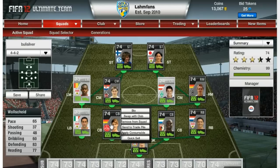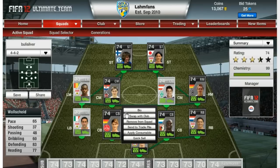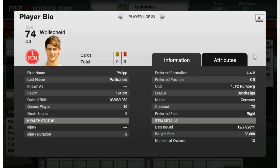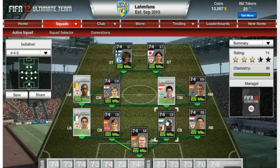Now the two center backs, both in form. First of all, Philipp Wollscheid, plays for Nuremberg — 65 in pace, 83 defending, and 77 heading, 90 strength in game, also 90 heading accuracy, really good in the air. Not the highest jumping, but very good in heading in general, so his heading should, in my opinion, be a bit higher. Got him for 39,000 coins, which is quite a good price. He's 194 centimeters tall, so he will get basically all the crosses in the air.